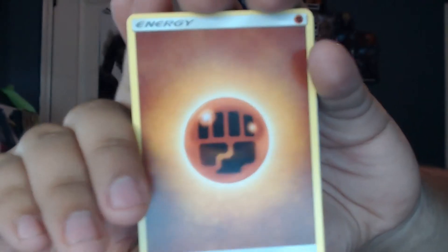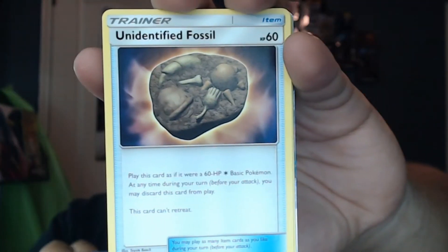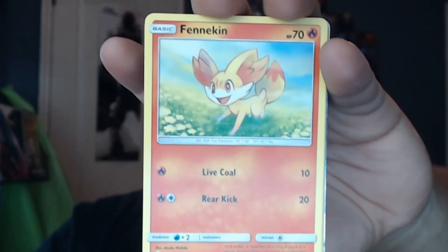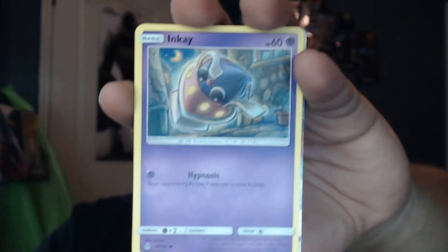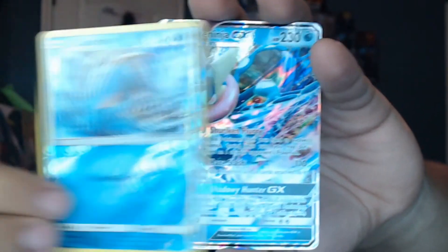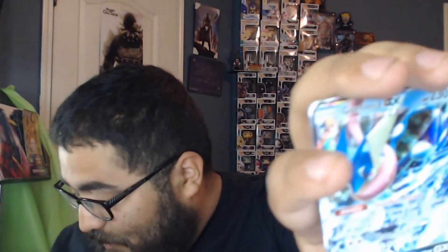Oh, I see something. I see something. So we have an Energy, an Aquanid, an Aquanid — I tried to pronounce the name again and it just failed. Unidentified Fossil, Aquanid, Dedenne, Finneon, Pancham, Skiddo, Noibat, Inkay, Reverse Hauler, Crawdaunt. And oh my god, I can't believe we got this — Greninja GX! Was that from the Greninja pack? No, this was from the Zygarde pack. Greninja pack was the second one.